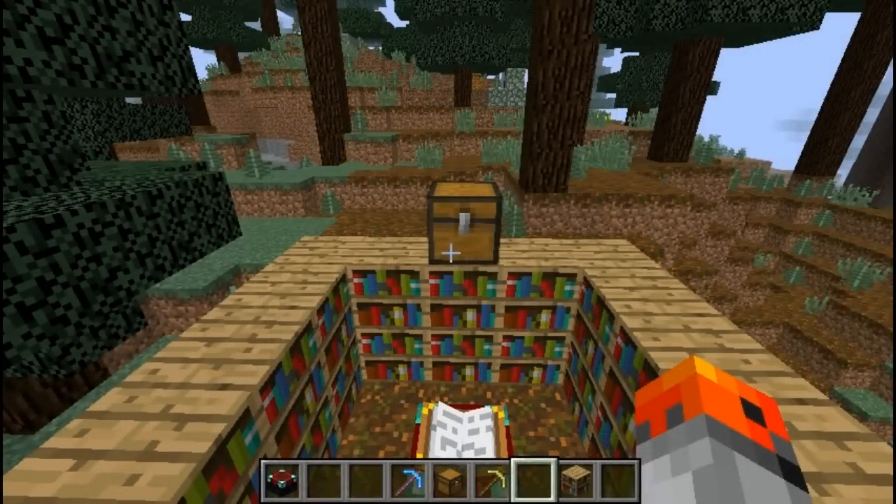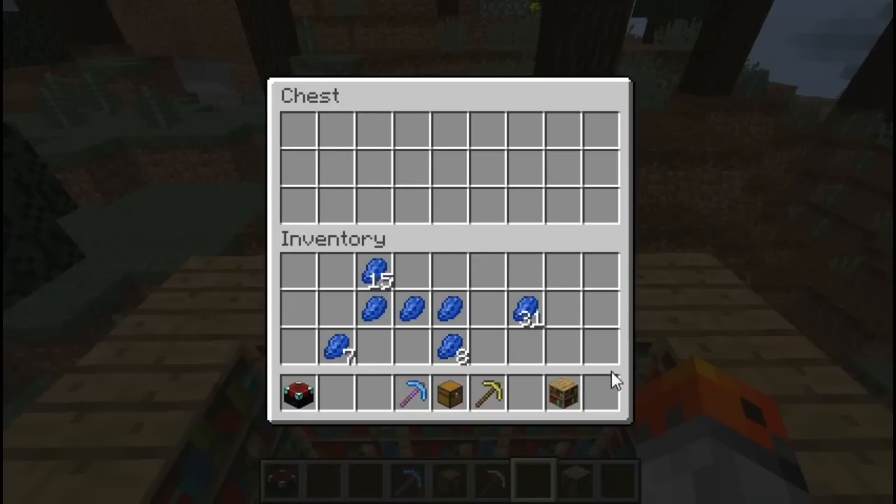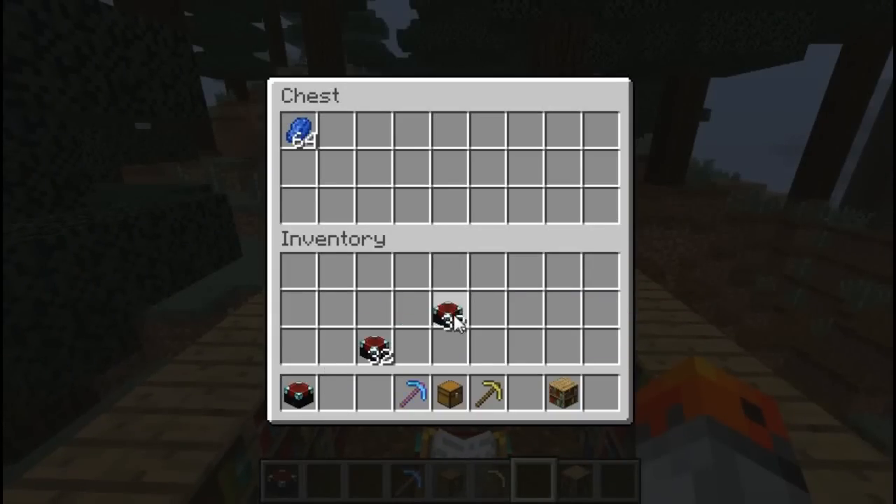An interesting trick that is going to save you a lot of time, especially when mining, is to take another item different from the ones that you want to store in the chest and then just hold shift and double click. It's basically going to transfer everything into the chest. And of course you can do so for a lot of items — for example if you have almost a full inventory or even a full inventory.